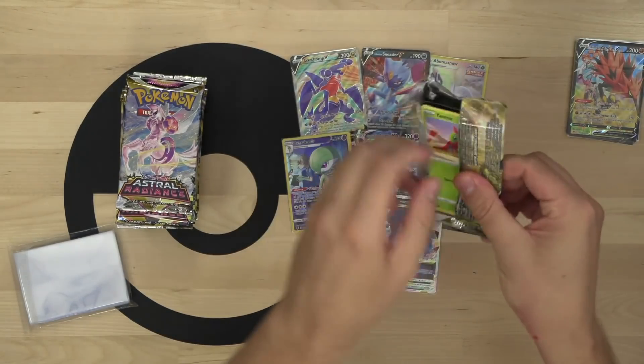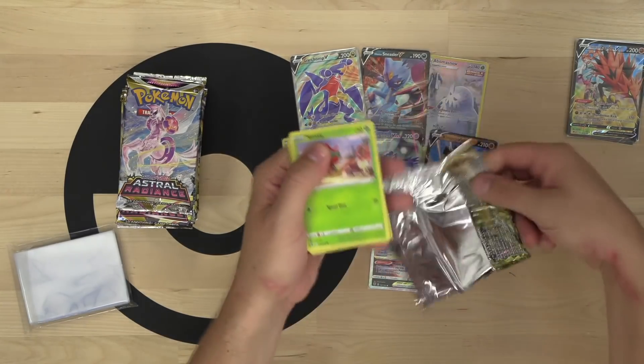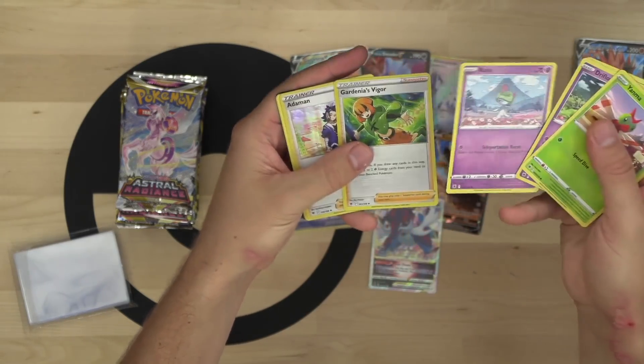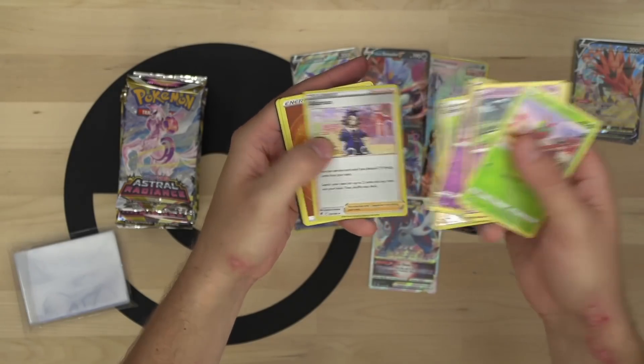We could still pull Hisuian Decidueye VSTAR or Hisuian Typhlosion VSTAR - those are also in the set. We've got Gardenia and Adamant in the same pack.